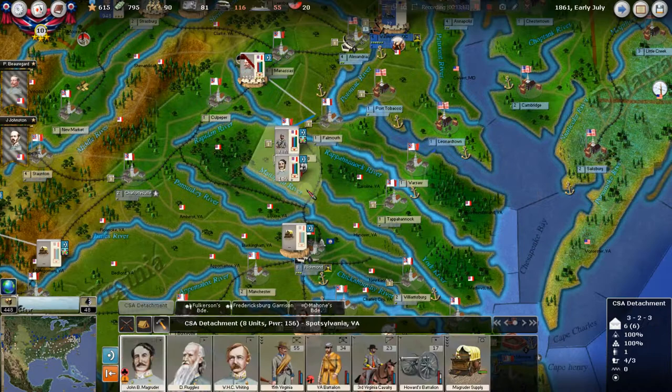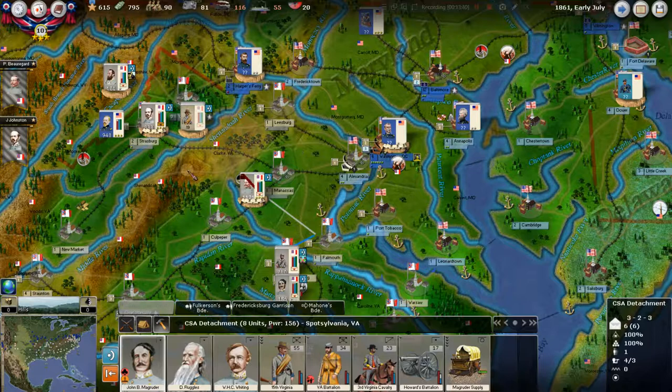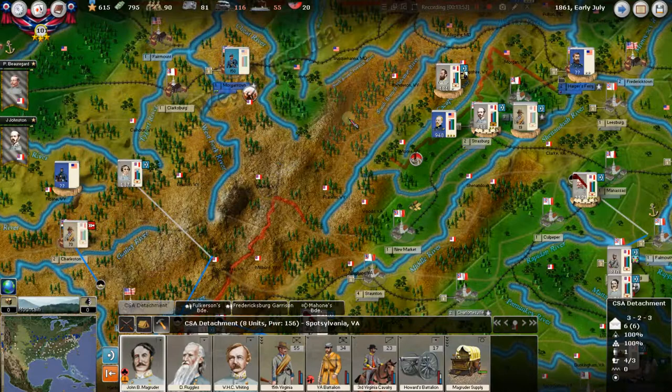We have Magruder here — he's fully in command of his forces. Even though he's outside of the chain of command, he's got a 3-2-3, so he's a pretty decent general. He activates most of the time. He's not great offensively, but average to above defensively. It's nice to just have them sitting here. We don't really know where the Union is going to go — are they going to try to run this gap, take on Beauregard face up, or go over here to Leesburg and try to get in between us and the Army of the Shenandoah?